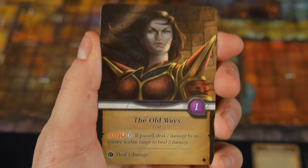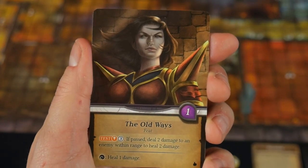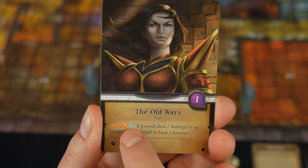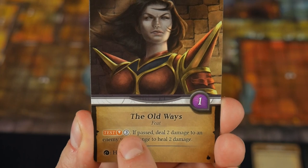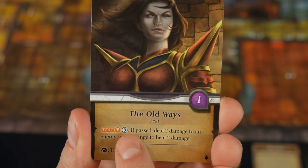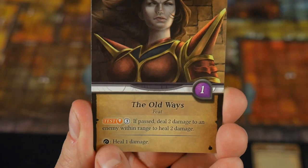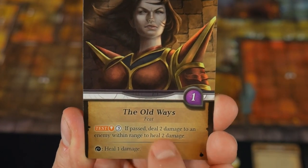Finally, there are feat cards — always fun because they don't take an action to play. The Old Ways has an orange attribute test with difficulty three. If you pass, deal two damage to an enemy within range one and heal two damage. You can also use a matching rune die to heal one extra damage with this card.